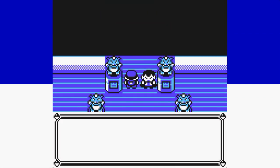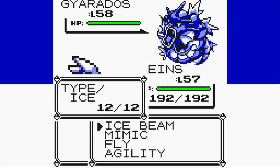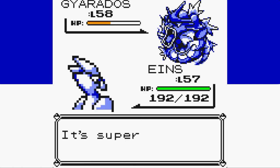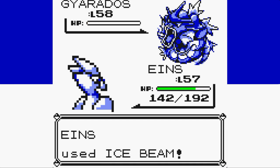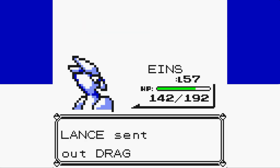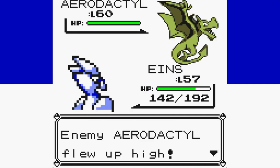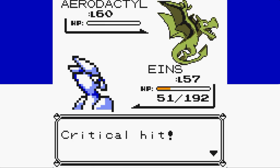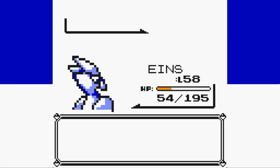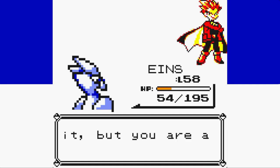Shifting focus to Lance — this should be pretty easy since our STAB Ice Beam is too much for his dragons to handle. Gyarados takes about two-thirds damage from our Ice Beam while his Hydro Pump only does 50 damage — way less than expected. Another Ice Beam finishes off Gyarados, then we do the same to both Dragonairs. Aerodactyl outspeeds and goes for Fly, doing huge damage, but a single critical Ice Beam knocks it out. Dragonite is taken out by the four-times super effective Ice Beam, winning us the battle over Lance. That was a pretty easy battle.